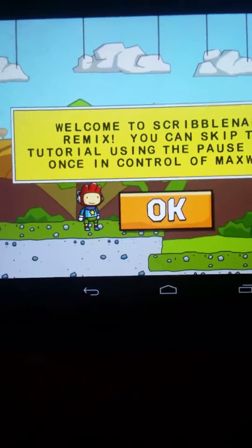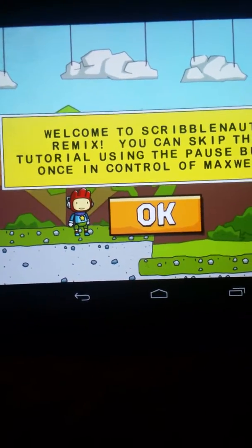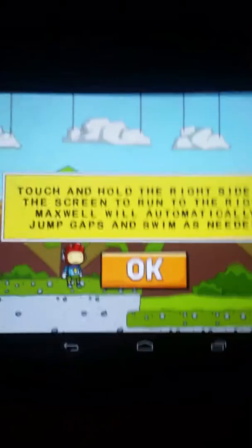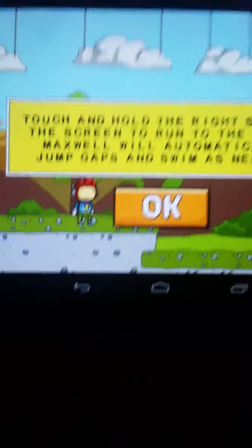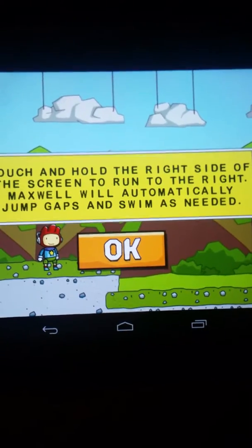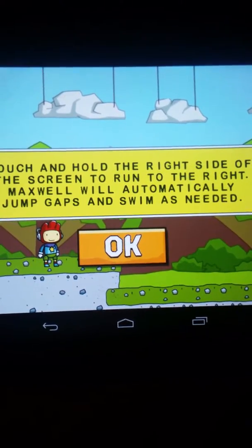Welcome to Scribblenauts Remix. You can skip the tutorial using the pause button once in control of Maxwell. Touch and hold the right side of the screen to run to the right. Maxwell will automatically jump gaps and swim as needed.